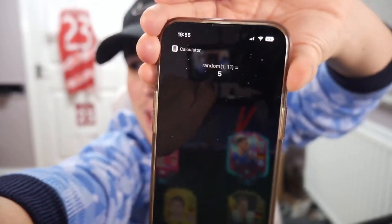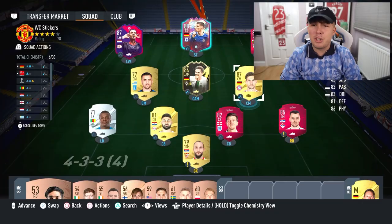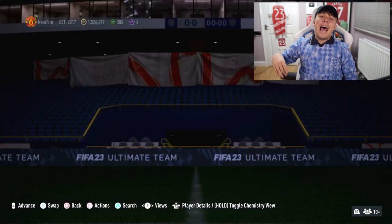We got the win in game one so we won't need three games. However the side challenge discard stands — only Maguire as an English/United player. We let Siri pick a number between 1 and 11. The number comes up as 5 — that's Goretzka. He gets the discard.